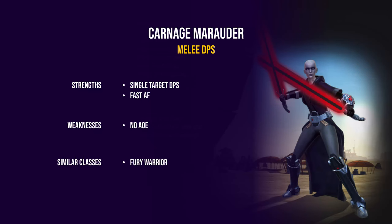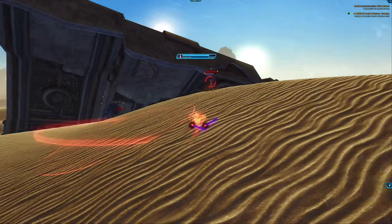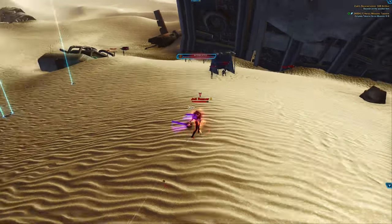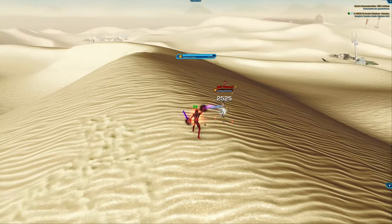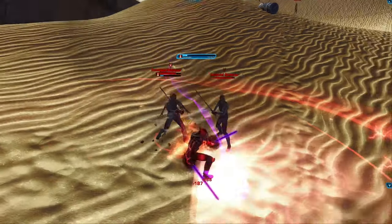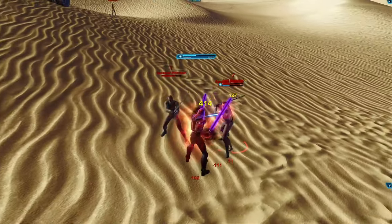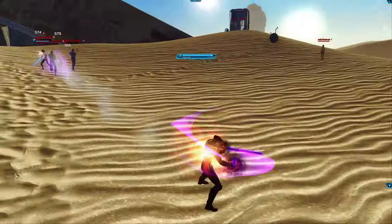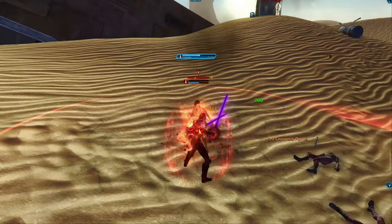The second marauder discipline is called Carnage, which you might enjoy if you are a fury warrior fan. Carnage is a dual-wielding class with a lot of movement speed buffs, so if you enjoy a high APM playstyle with good DPS mobility, carnage might be the spec for you. Finally, Annihilation marauder is a melee-based dot class and the go-to for PvE. For PvP I would not recommend it, as it can be hard to get your damage off. You might enjoy annihilation if you play assassination rogue or unholy death knight.